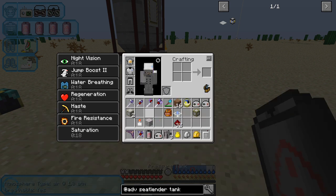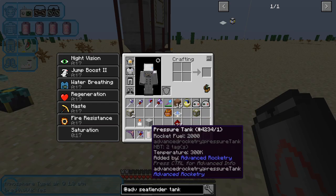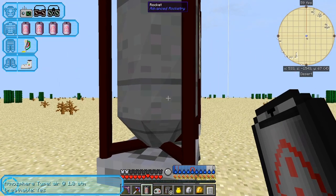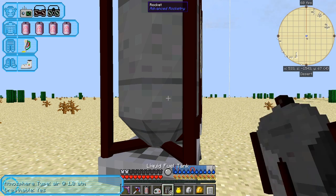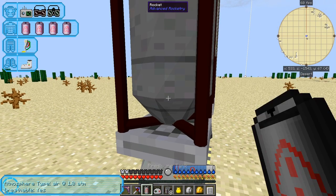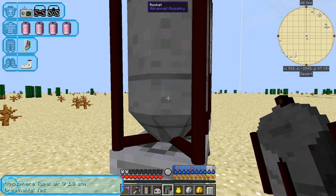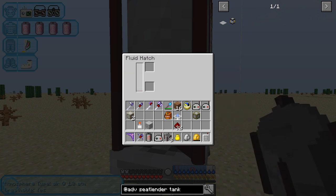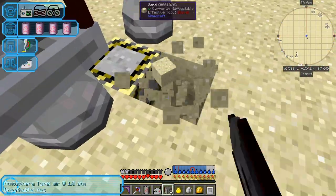Take a pressurized tank, right-click the ender tank — now it's got two buckets of rocket fuel. Then right-click this fueling station: it's nearly full. Do it again — now it's full. We had two buckets of hydrogen in this rocket so it's definitely the right one.